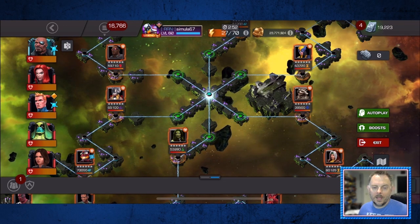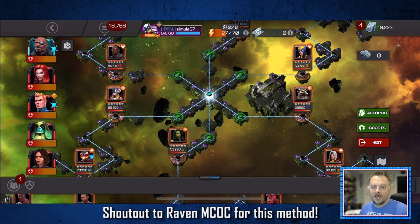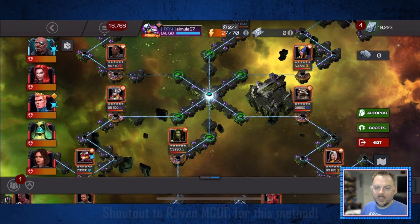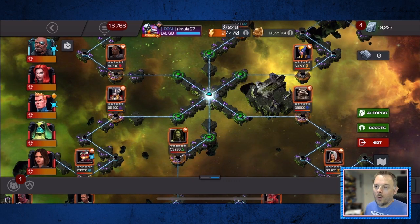Hello friends and welcome back to the channel. I'm working my way through exploration of 7.3 and someone in my chat last night clued me into this absolutely ridiculous quake cheese method for one of the paradox paths in 7.3.1.